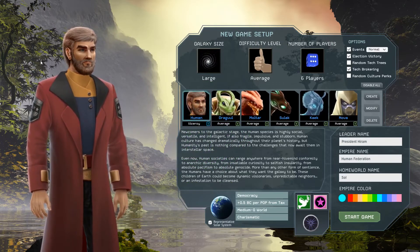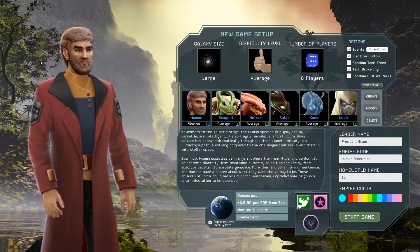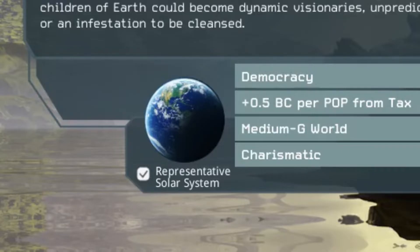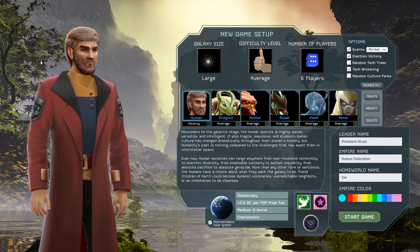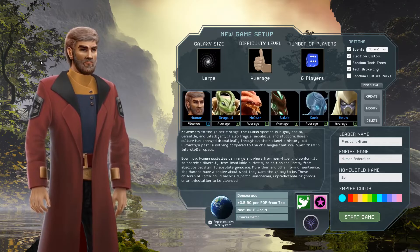Every race in Interstellar Space Genesis has a specific type of planet they prefer, and this planet type can be colonized immediately from the start of the game. While it would be ideal to be surrounded by such hospitable planets, unfortunately the galaxy is just not that accommodating.